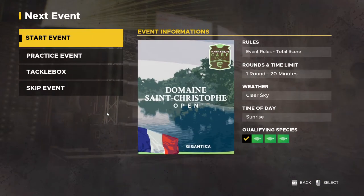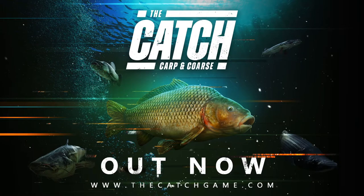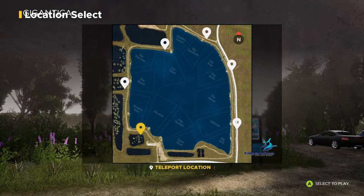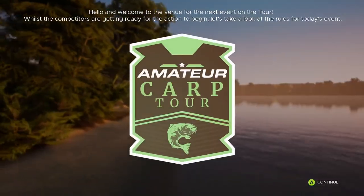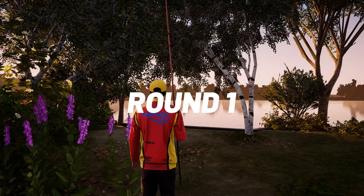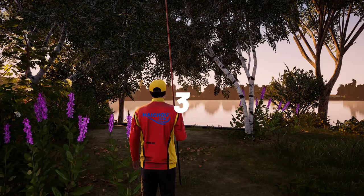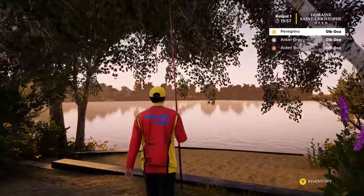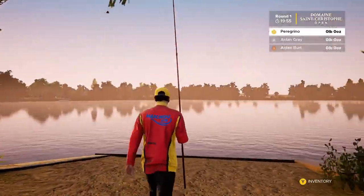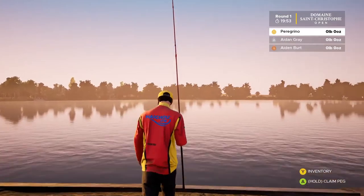Hey guys, what's going on? Welcome to another episode of Let's Go Fishing Sim. Today we're going to do an amateur career. We're gonna be hitting up Gigantica, going to Coe's Point. Welcome to the bag I'm picking for today, and we're gonna see if maybe we get lucky, maybe we get Fudgies.